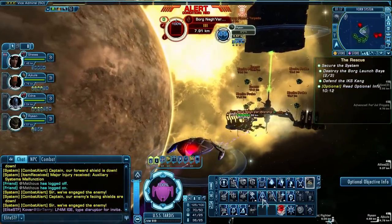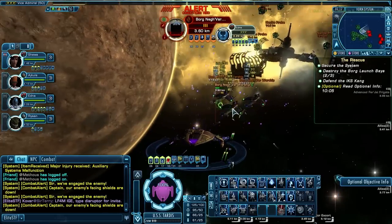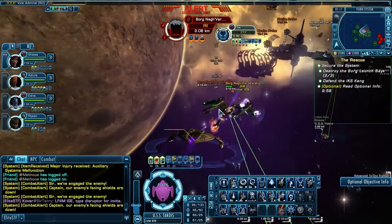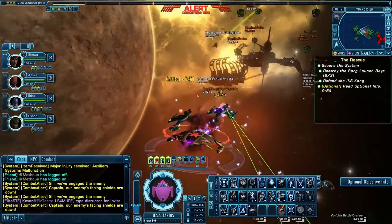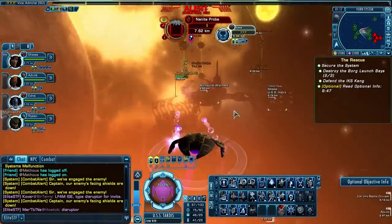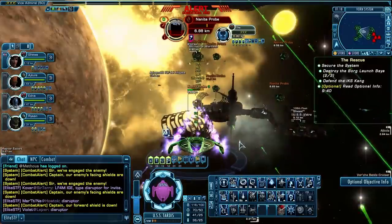Alright, now we've got the group of negvars. This is a pretty good team — we've got a lot of firepower. We've got three tacs and then of course I'm on my tactical officer as well, so four tacs. We are doing a lot of DPS.